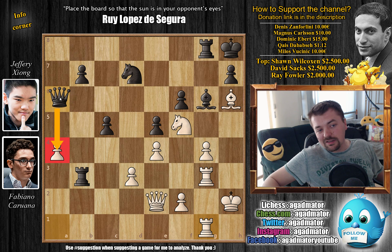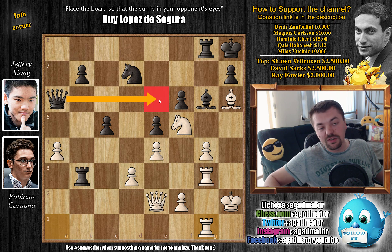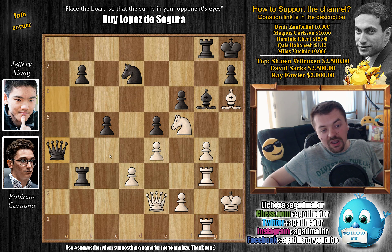The best move for black here is just queen to e6, but you will know that only after you see why. Xiong decided it was okay to capture the pawn — he played queen captures on a4. Now feel free to pause the video and try to find Caruana's idea that he played in this game. I'll give you a couple of seconds if you want to decide whether to do it or not.